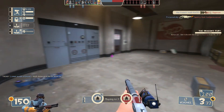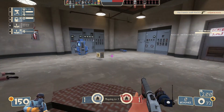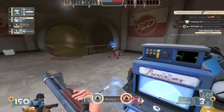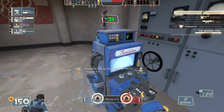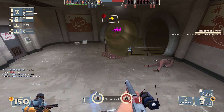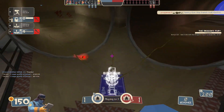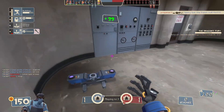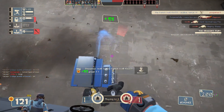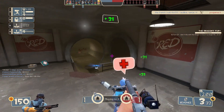You can get this weapon without trading or anything by completing Engineer milestone achievements. I think it's the second milestone. You need two specific achievements: the first asks you to use the guitar taunt kill right after killing somebody, and the other asks you to kill someone with the guitar. Yes, the Frontier Justice taunt is a taunt kill - Engineer literally kills with his guitar.